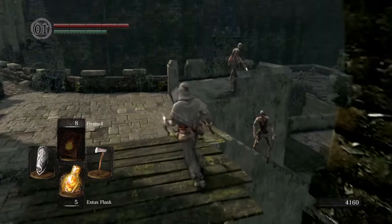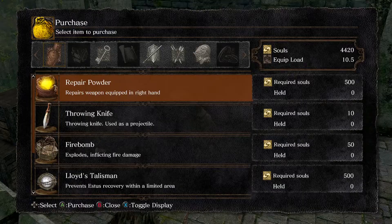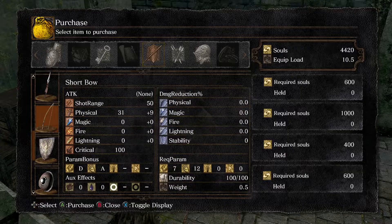Essentially we're going to be shooting the dragon's tail. If we shoot it enough, it will break off and we can use it as a weapon. So we're going to head down here in the Undead Burg over to the Undead Merchant, who is just behind these two spear-wielding dudes. We will buy from him a short bow here.